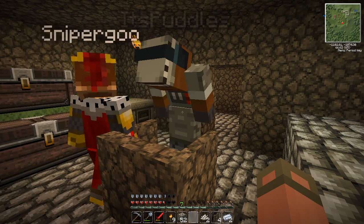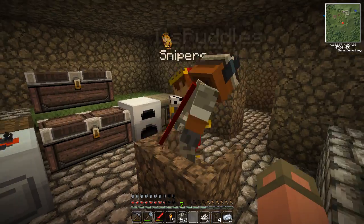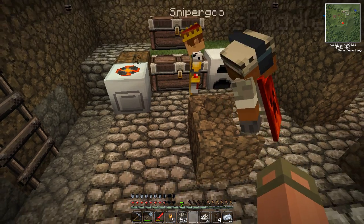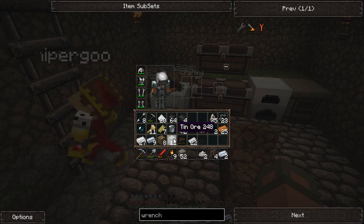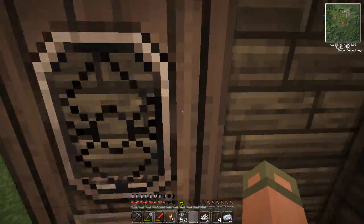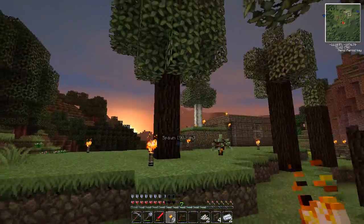It'd be cool if you could make leather blocks and then make a chair out of that. You can make a gold chair like this, Ryan. You just gotta upgrade your saw to probably diamond. Okay, I'm gonna go get copper. Camper. Yes, sir.